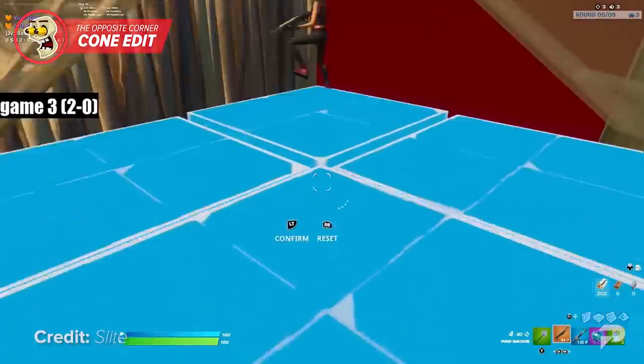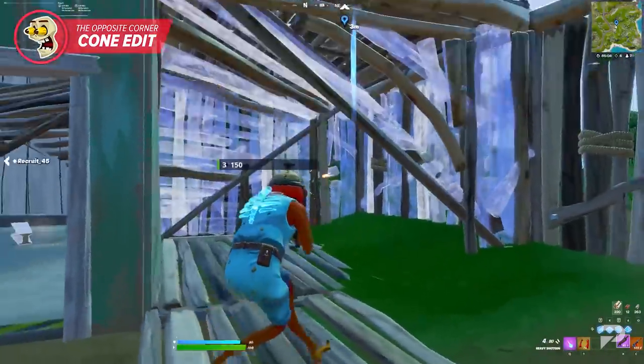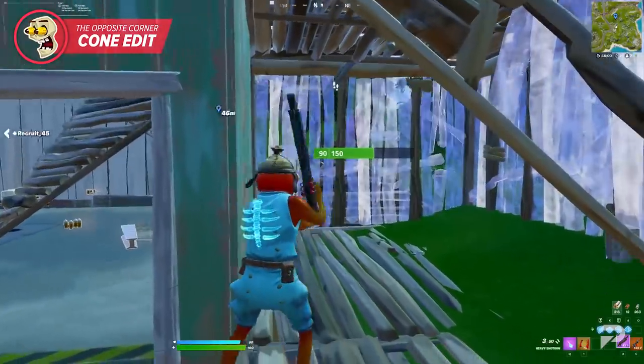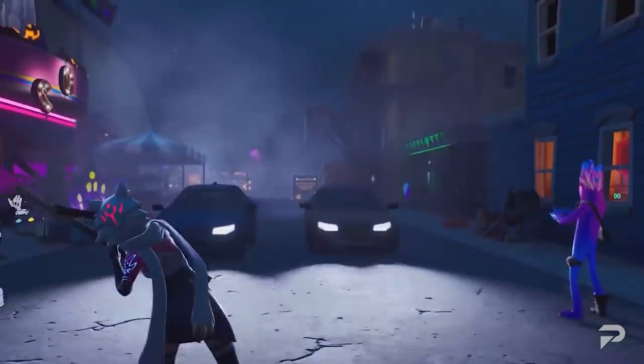This is just one example of a situation where you could use this edit — get creative. If you're a Clicks fan you've definitely seen him trick opponents with variations of this move. We do admit this edit works better in a hard-hitting pump meta, but it can definitely still be used in Chapter Three.